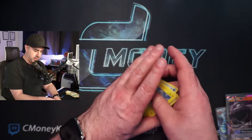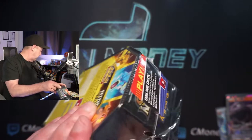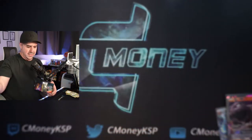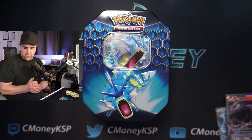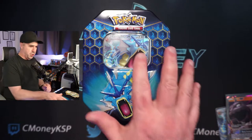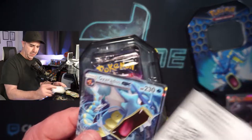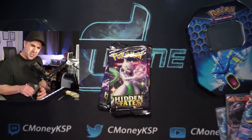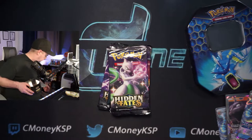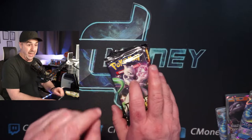Do we do a bonus ten like we did in the last video? Let me take a look real quick — we've got some tens, we're fine. Let's do a bonus ten! Y'all can't let this be a thing — I can't always do this, but we can do it tonight. We've got four more packs of Hidden Fates. I really want to pull another Shiny Charizard — that would be so fun. This is an awesome set. It's starting to go out of print and boxes and tens are shooting up in price, so I grab them when I see them.